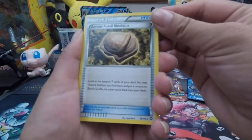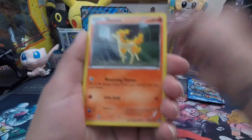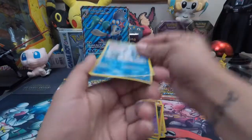Monferno, Nuzleaf, we have the Armor Fossil, Sheldon, Item Card, Crogonk, Oshawott, Mero, Ponyta, Litwick, Reverse Hollow Bergmite.